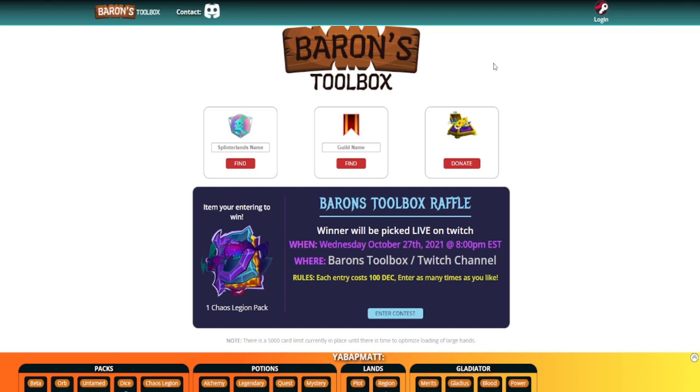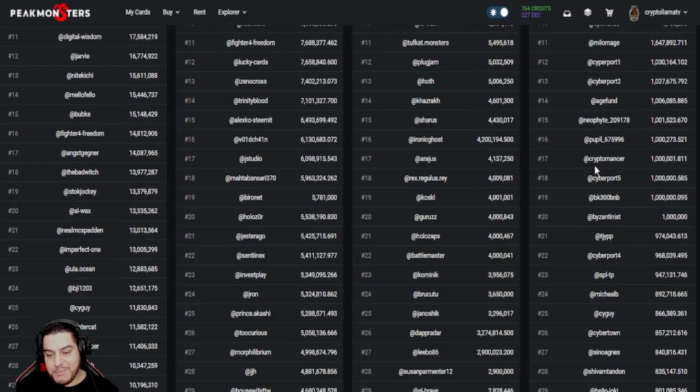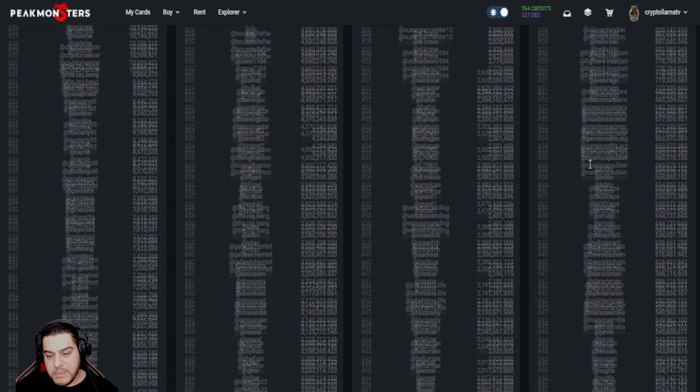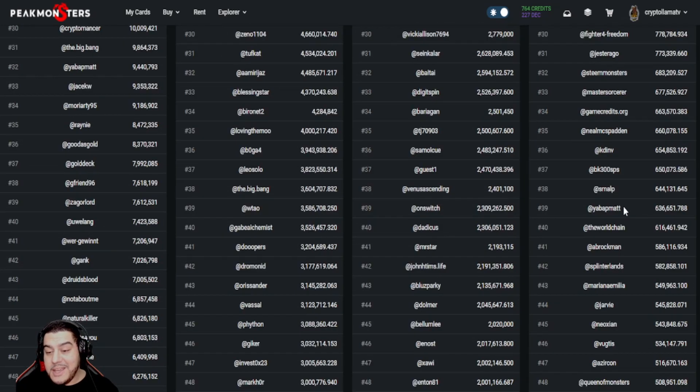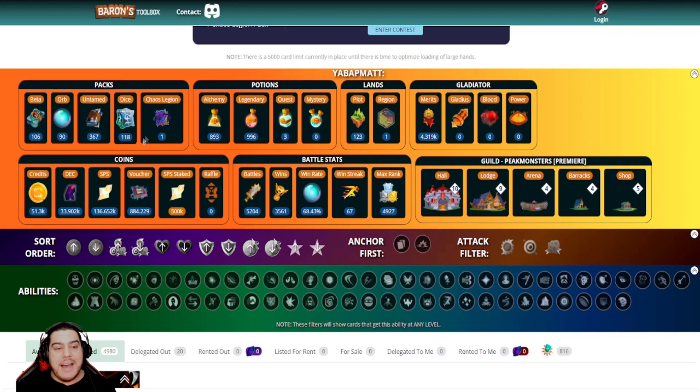I'll leave all the linkage in the video description below for when you're finished and want to check out the website at your own pace. For a bit of fun, I thought we'd randomly choose one of the names off the rich list top 100 so that we can explore the toolbox more in depth. Here we go — yabbamatt, one of the Splinterlands creators. Let's copy his name and enter it on the Baron's Toolbox side.